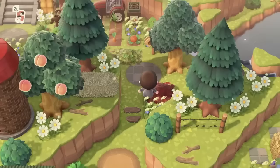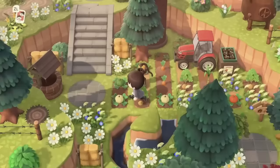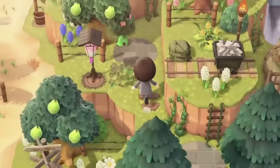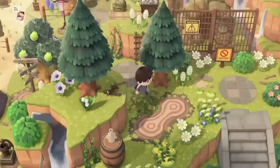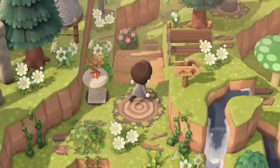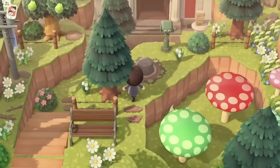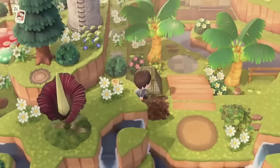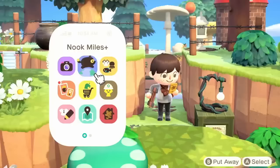Two furniture trees will spawn around your island every day, so make sure you get these two pieces of furniture by shaking ordinary trees. As far as I'm aware, you cannot get these furniture items from fruit trees — they can only drop from regular hardwood and cedar trees. If you want to maximize items you can find in a day, you should consider that at least from your island you can get two of these per day.